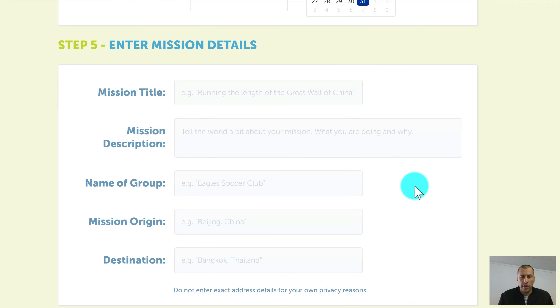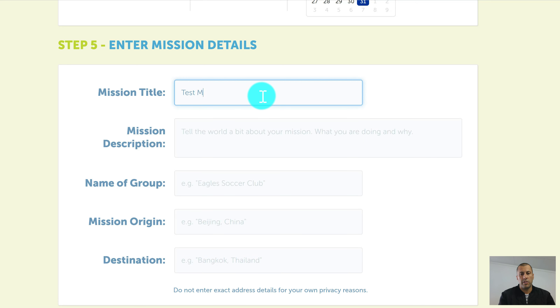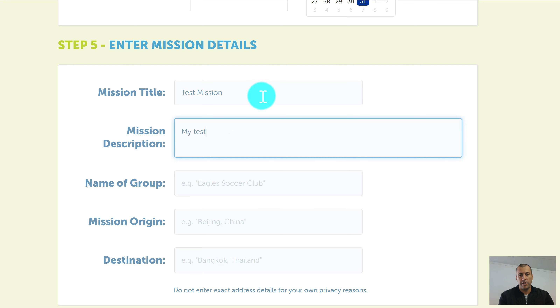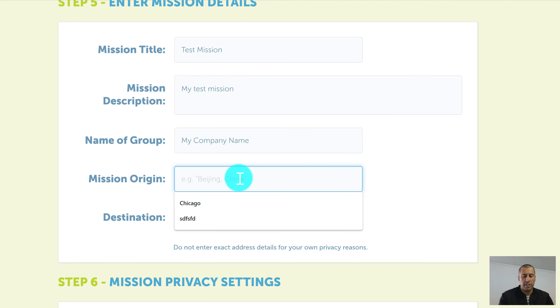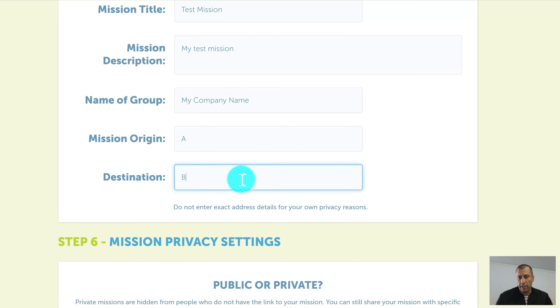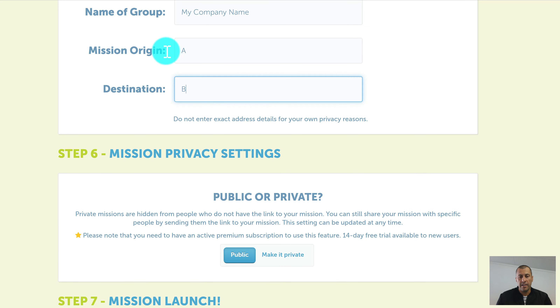Once we've done that, we can go down to enter mission details. Give it a name — for example, 'My Test Mission.' You can fill this out however you want: the name of your group, which could be your organization, and the origin and destination. You might put in city locations, office locations, or anything really. It doesn't matter what you put for the origin and destination fields — they're not cross-referenced with your map.